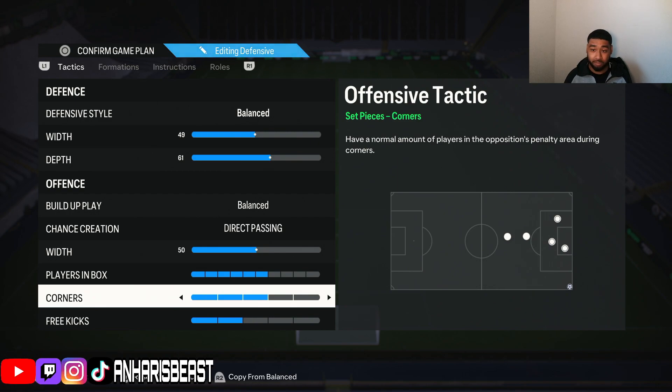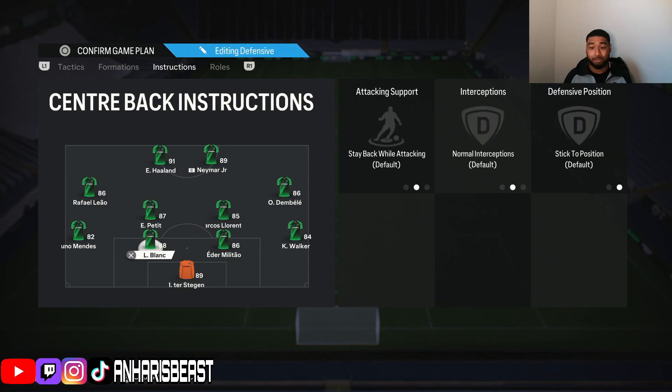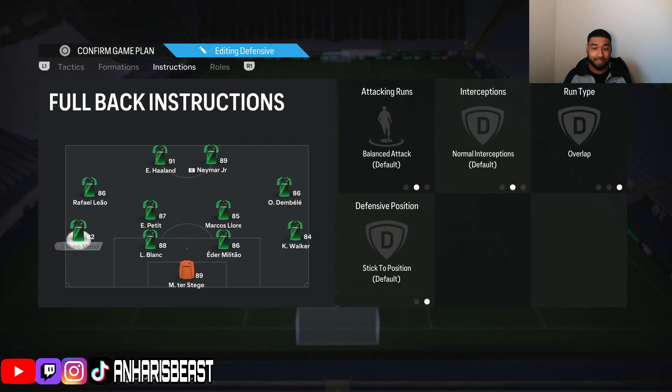This is the formation you want: four defenders, two center mids, one CDM playing deep - that geezer is always going to defend. Then your box-to-box right mid, left mid. You need players that are fast with playstyles. For strikers you need a five-star skill move, high-star weak foot, plus a big striker for everything to work. Your left back on overlap balanced, then your right back on stay back while attacking.